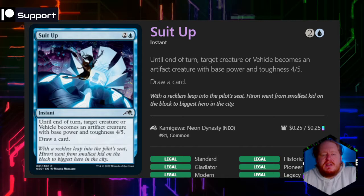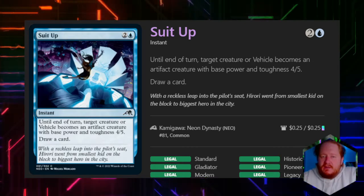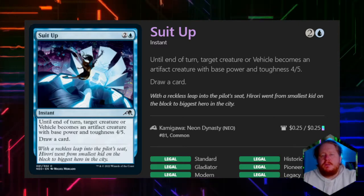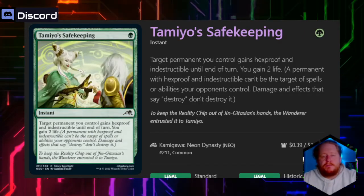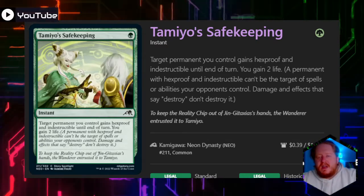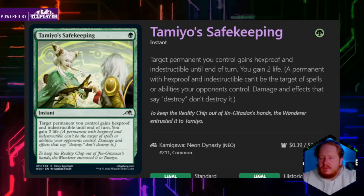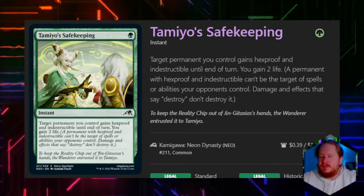Suit Up gives a target vehicle plus four, plus five until end of turn and you draw a card. I wouldn't run it as a signature spell, but in a vehicle deck it's very good for times when you don't have enough creatures to make your vehicles go — and the added bonus of drawing a card is great. Tamyo Safekeeping is actually a good signature spell. It gives a creature hexproof and indestructible and you gain two life — a soft counterspell that may make opponents think twice before targeting your creatures, and it's less likely to make you a soft target than removal in your command zone.